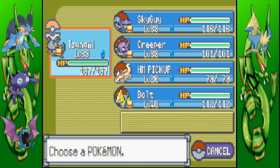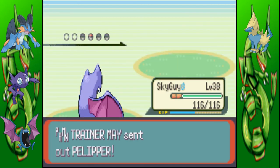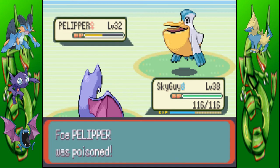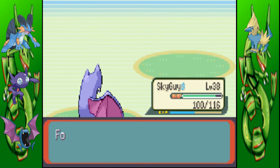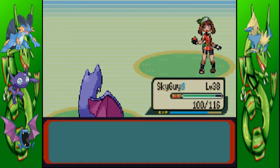One more Pokemon — it's a Politoed. I'm not giving that experience to Bolt because he's overleveled as it is. Creeper's going to get left out again; it'll be Sky Guy's turn. I might let Creeper have some fun somewhere else, but I don't know where right now. I don't really like Sableye at the moment — maybe it's because I'm overusing it. It's poisoned now, which means it's going to die soon. She's just saying that she remembers the battle we had on Route 103. And we're done.